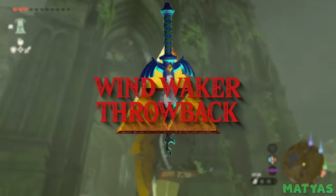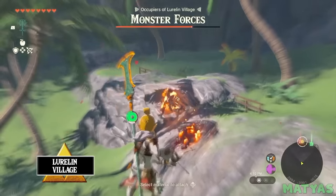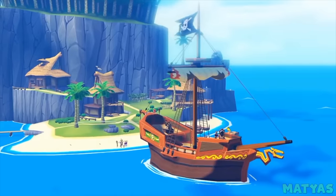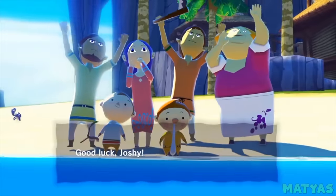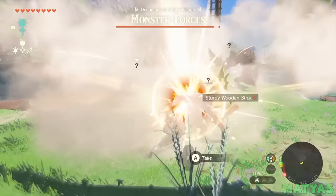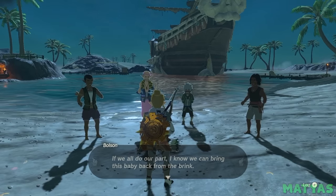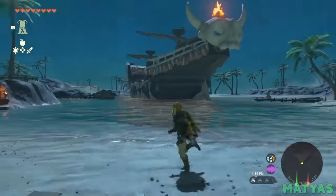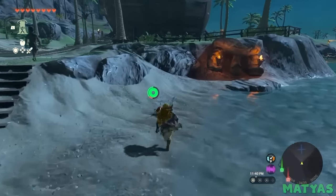Wind Waker Throwback. While exploring, you are likely to come across the unfortunate Lurelin Village, which has been taken over by a band of marauding pirates. Many fans think this is a callback to Outset Island in Wind Waker. It makes sense, considering both villages need to be rescued by Link in similar ways. When players come across Lurelin Village, they will notice it is overrun with pirates. It is up to Link to clear out these invaders before helping to rebuild the village. This is a very similar plot to the side quest found in Outset Island, but has several new plot points and gameplay elements added. So if you are looking to relive your pirate-bashing days from Wind Waker, Lurelin Village has what you are looking for.